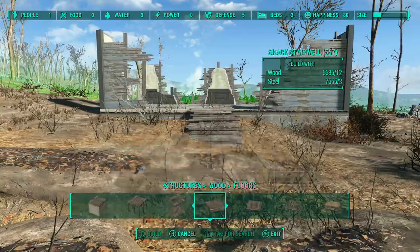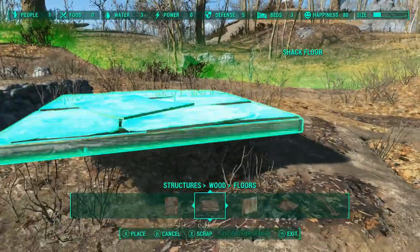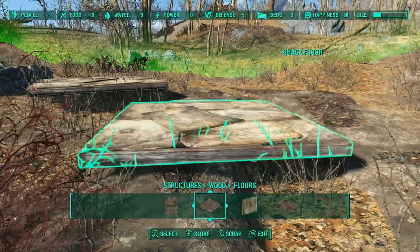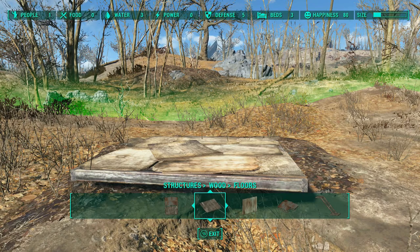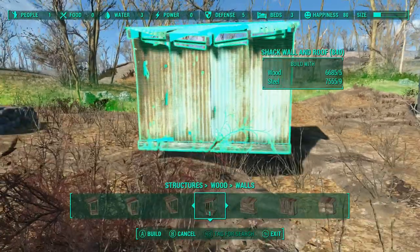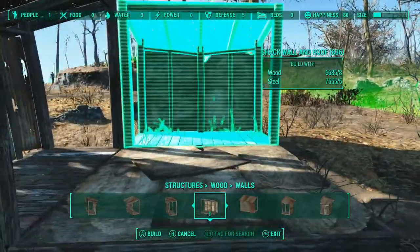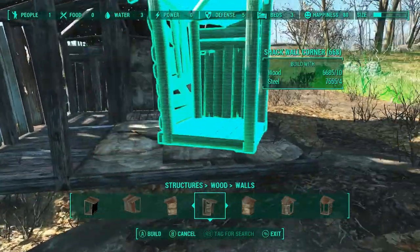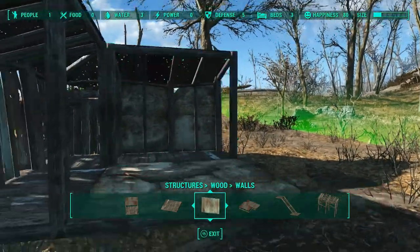We're going to build this floor here — I built two by mistake, that's interesting. Then we're going to put the wall in front of it, one of my thick walls. We'll use this one in front, then another wall back over here, and then a corner piece. You can build up very easily — you can make it two stories by making this piece a stairway and then building an upper floor and sticking the whole thing on there.